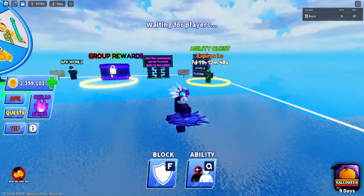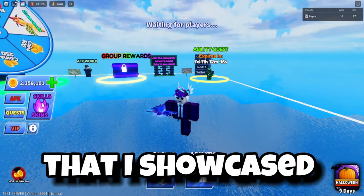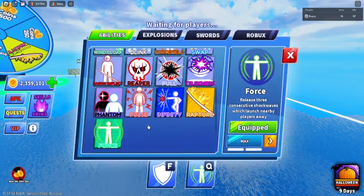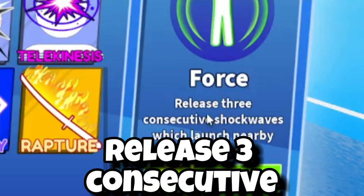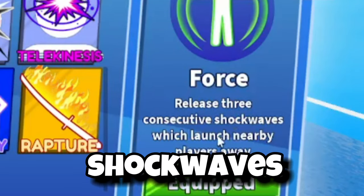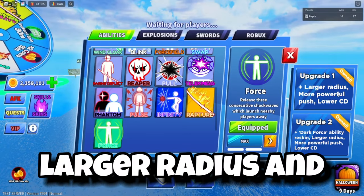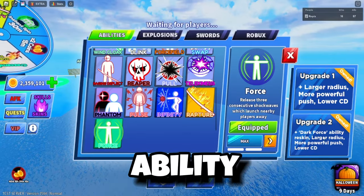The next part of the update is the newest ability that I showcased a bit a while ago. That ability is called Force. It looks pretty cool. Going by the description: release three consecutive shockwaves which launch nearby players away. The upgrade gives a larger radius and a Dark Force ability reskin.